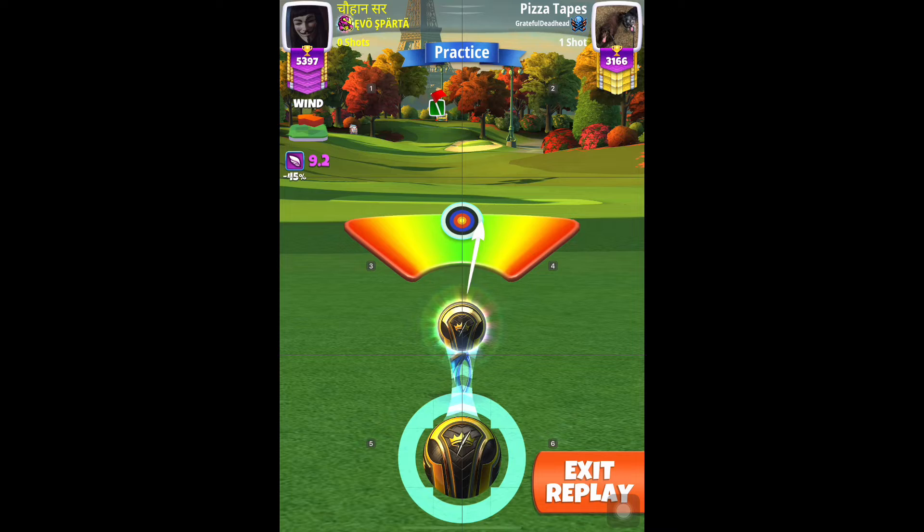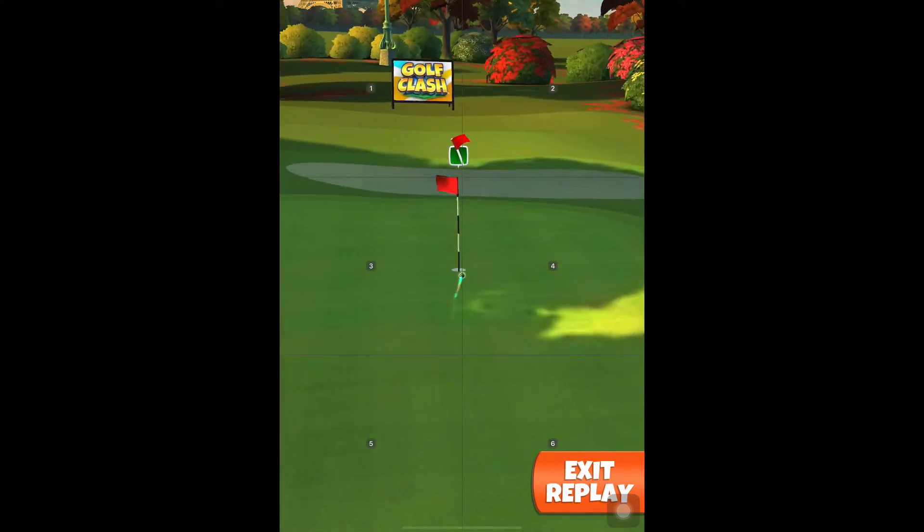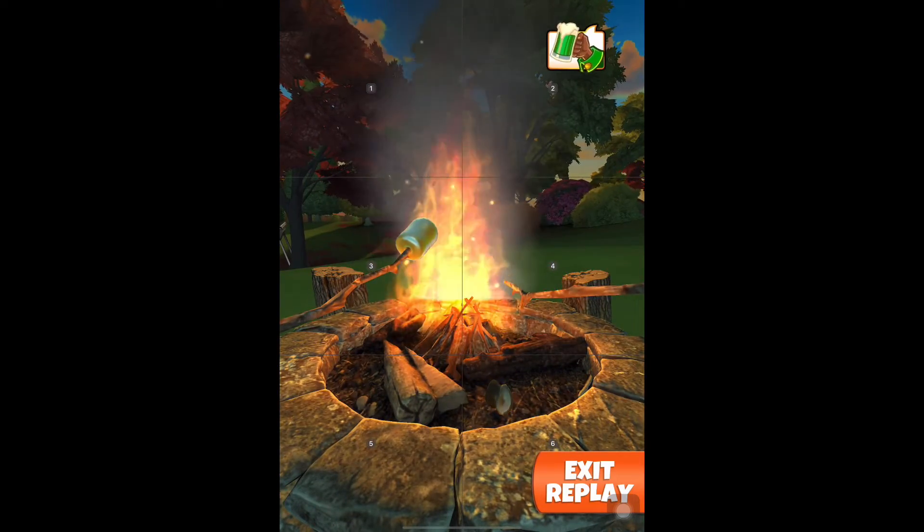I'll add 2 clicks of left curl — 1, 2. I needed 4 here, but you will still see we sneak this one in for the drop. If I had 2 clicks more it would have come dead center.